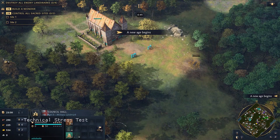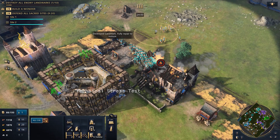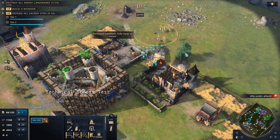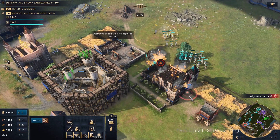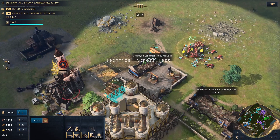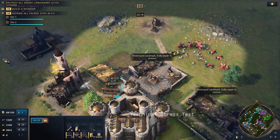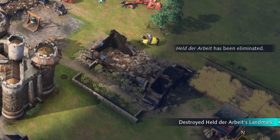It is important to note that the victory condition is now to destroy your enemy's landmarks. Landmarks can be rebuilt, and if you destroy all of an opponent's landmarks they are eliminated regardless of whether they have a town center hidden somewhere still pumping out villagers. This adds an element of spreading out your landmarks instead of clumping them together, so that if the enemy breaks in, you don't get eliminated in one go.